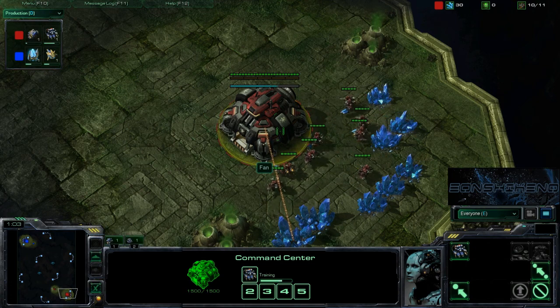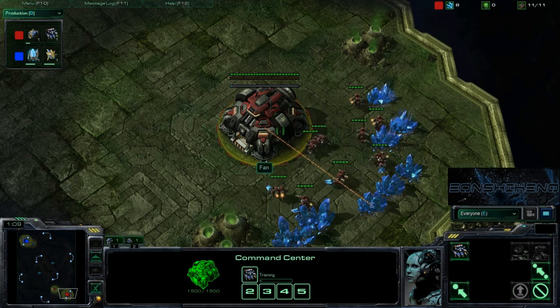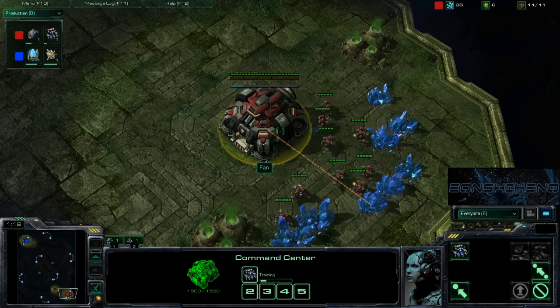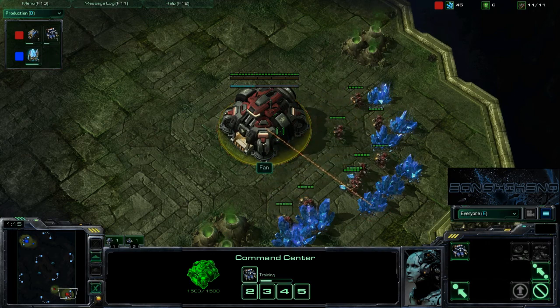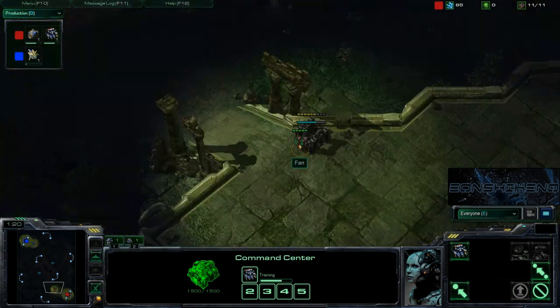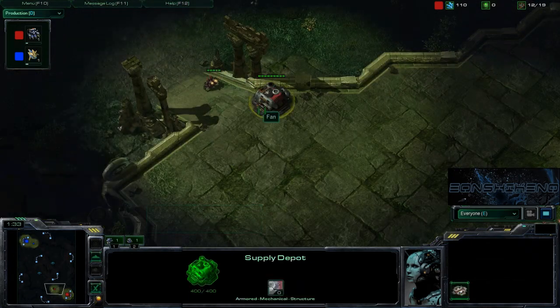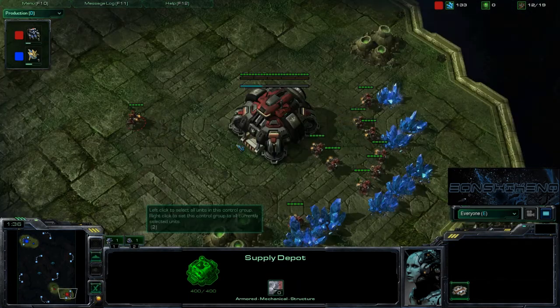Hello everybody, welcome back. My name is Ian Chiquino and today I have Fan with me. Hello Fan. So yeah, I am Fan. I was originally around 3,100 diamond player, but I've dropped down to like 2,700, 2,800 in the Masters League. This is a pretty high level ladder match.